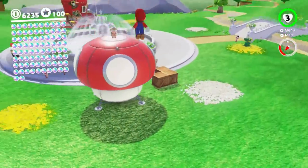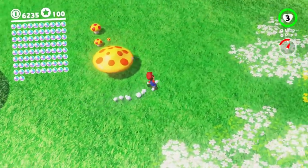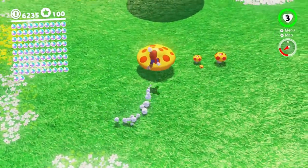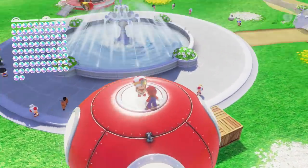Maybe I should do the intended method here. Why didn't I do a hat jump there? Come on now, Mario. I want a good running jump off the edge of the mushroom. There we go. Beautiful.